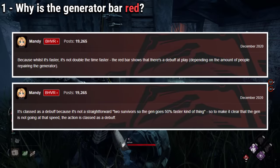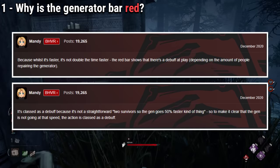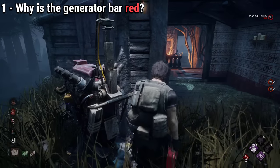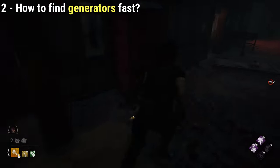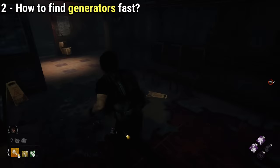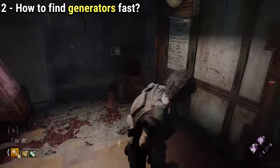A moderator comment describes this effect in more detail. So if you're cooperating with a friend, it does not mean that the generator takes half the time to do, and the same applies if you add more people to the equation. Sometimes generators are simply hard to find in some maps, especially indoor ones, but there is a trick to finding those generators and it depends on each map.